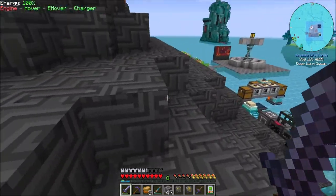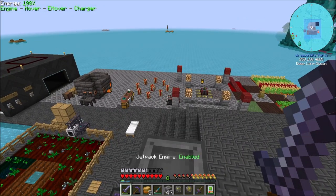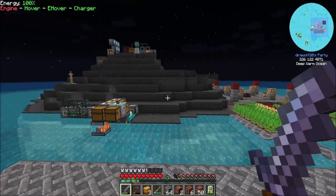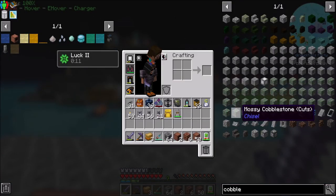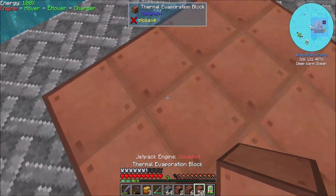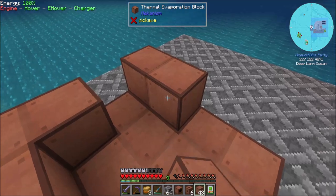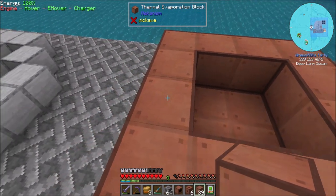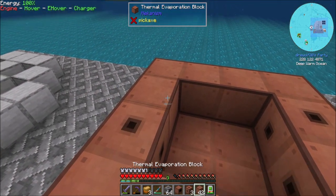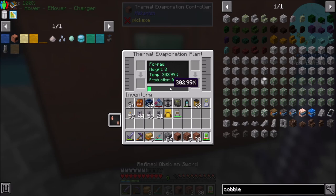Let's get set up with the thermal evaporation stuff. I'm debating where I'd like to put it. Here's my plan: right over here, I just extended this walkway a bit, and I'll set up a couple of thermal evaporation plants. I'm going to do something like this, and probably have three valves like that. The minimum height is three and the maximum is 18, so that's pretty cool.